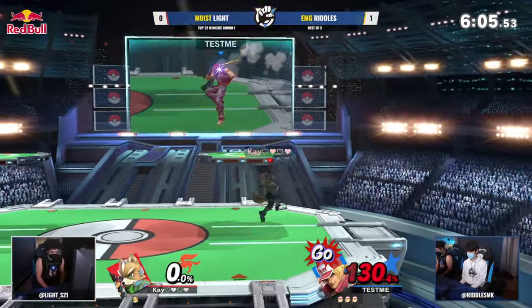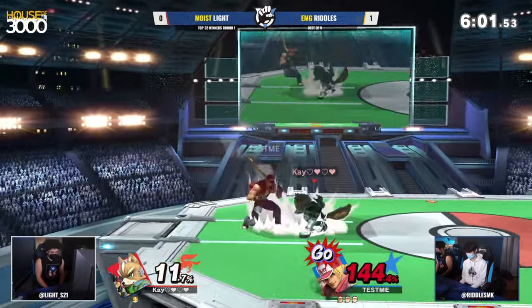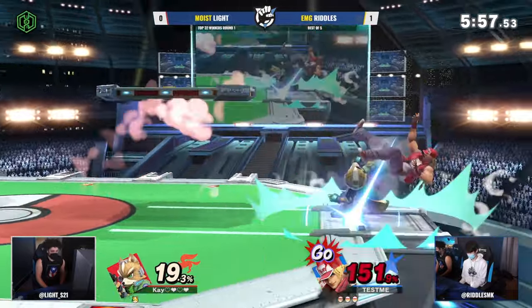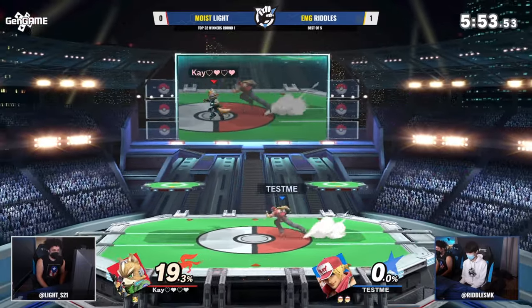And this is that extra mileage I was forewarning earlier — look at how easily Riddles can extend this lead. It's a 3-1 stock count in game two. Light has to answer for this. Able to find another jab, not going to actually connect it that time around — good SDI and good early dodge. Light finally able to cut the bleeding a little bit.